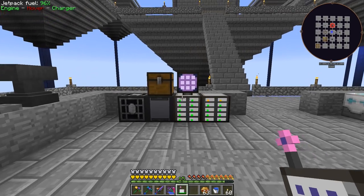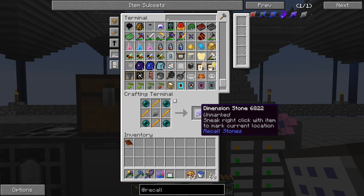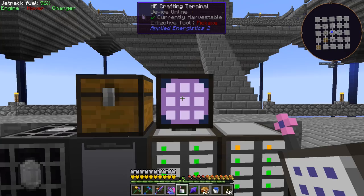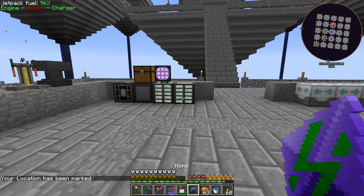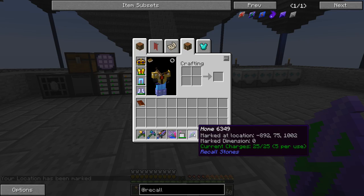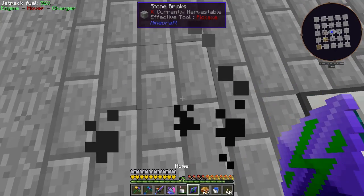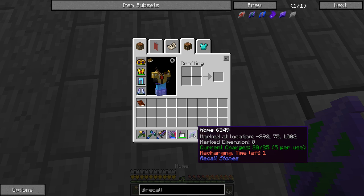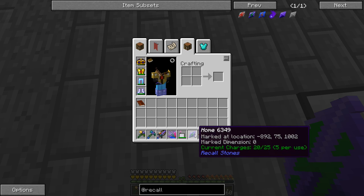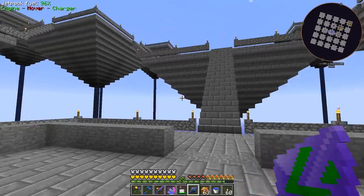The dimensional stone says: sneak right-click with item to mark current location. We'll call this location 'home' and mark it. It shows current charge is 25 out of 25. If I come over to the power area and right-click, it sends us right back. It used a charge and says 'recharging time left' - maybe it's just a cooldown so you can't click it more than once.